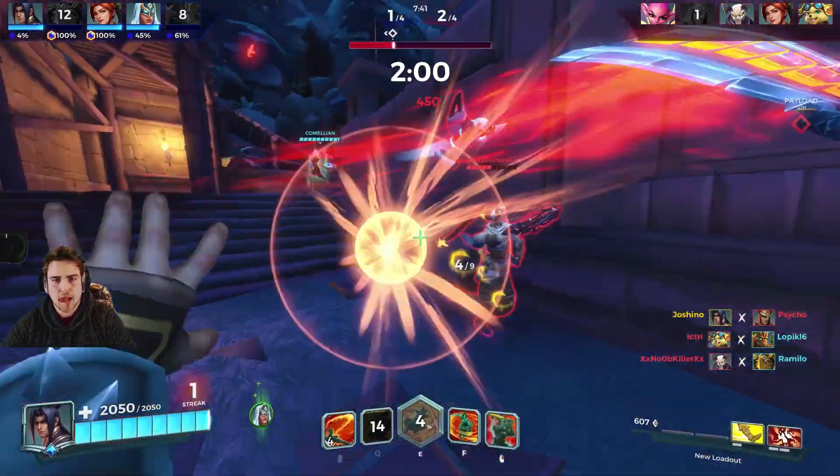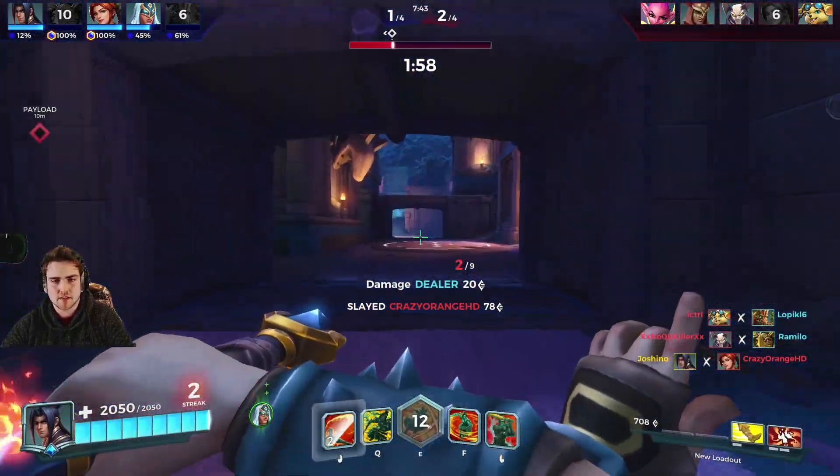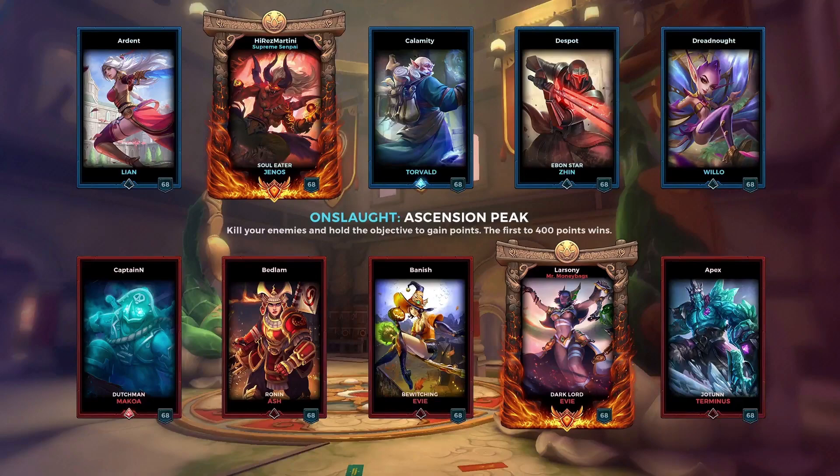They've also added a new system for the loading screen. Now you see all the character portraits, but you get the splash art of whatever skin you're wearing for that character. They've changed the borders too — when loading in, you see new borders rather than your current ranked border. You can get some with skins, and there are also ranked quests to unlock these frames that reference your ranks in previous seasons.